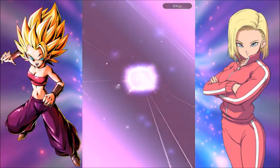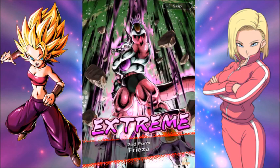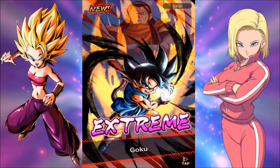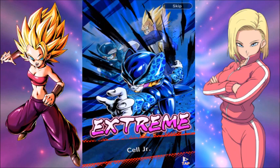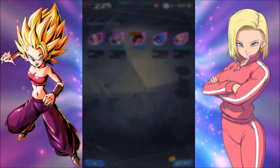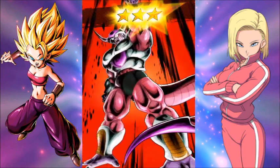So extreme characters now. Number 13, Frieza second form. Well, that's a new Goku GT unit I don't have — that's really cool. I like that one. You guys can probably tell I'm tired today. We pulled extreme me — very cool. A new unit is always good, and powering up a unit you've already got is also very good.